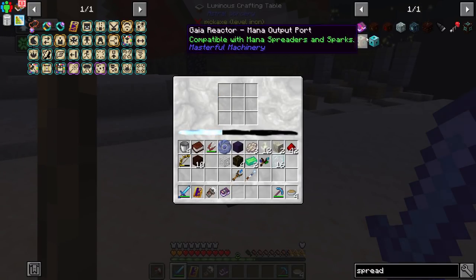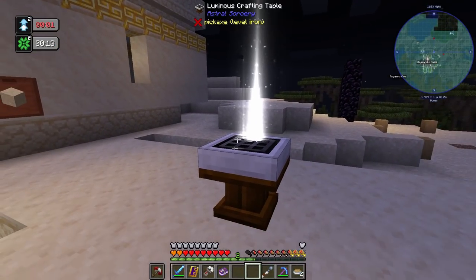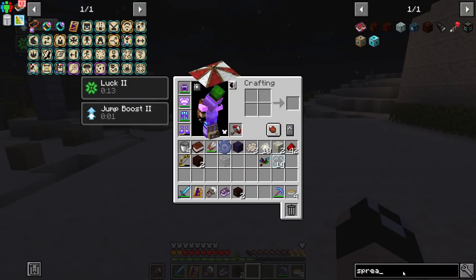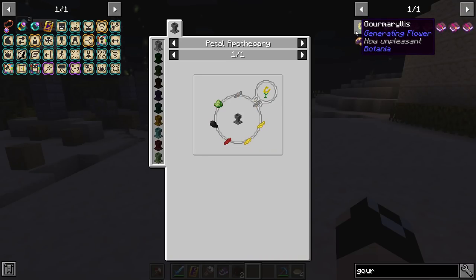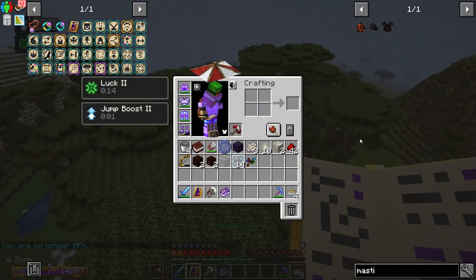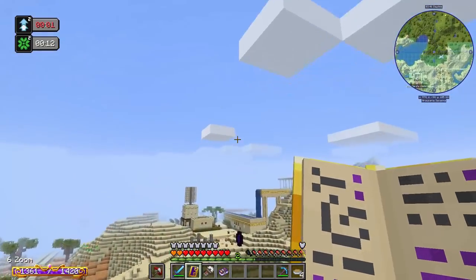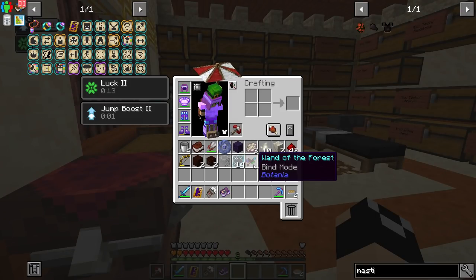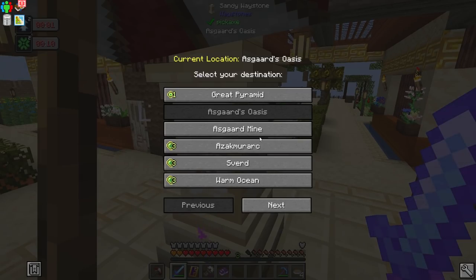Can I make a spreader in here? Yes — it only needs to be at y86, that's fine. There are our spreaders. Now the last thing we need is a flower — the first flower in this pack is the Gourmet Alice. Actually, I'm going to hold out on that because we're getting on in the episode, and doing it would push us basically through all of the tier two Botania progression. We'll hold off on that for just a little bit.